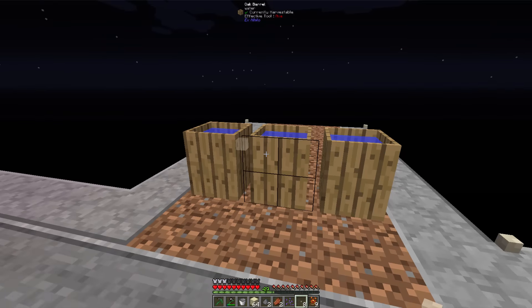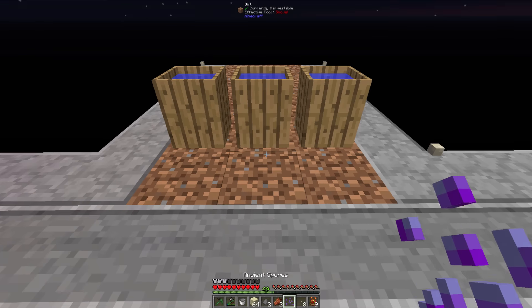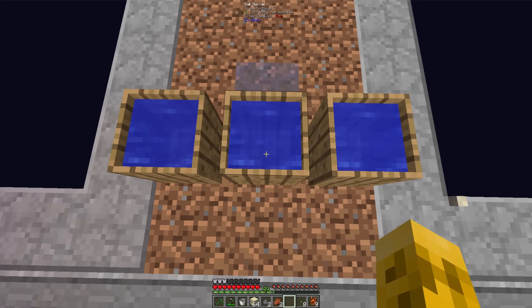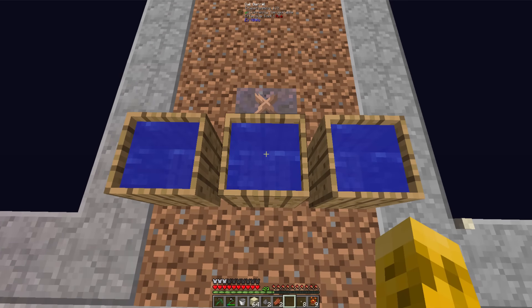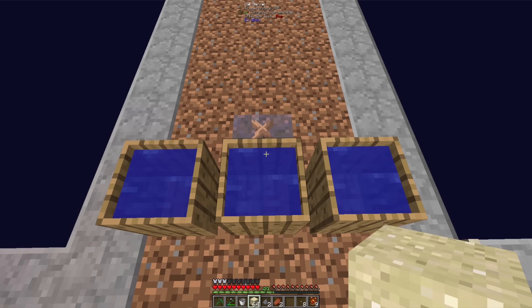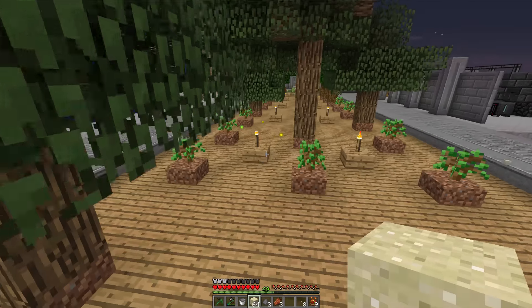We are making a drawer controller, which takes nether quartz. So that means we need soul sand to sieve, which means we need mycelium and witch water. Let's put our mycelium down right about there. You can see instantly that's going to start turning into witch water. As that mycelium spreads, this should go a little bit faster. Once it is fully witch water, we can throw sand in there and get our soul sand, then sieve that for quartz. This is like watching paint dry, so let's go do something while that's waiting.